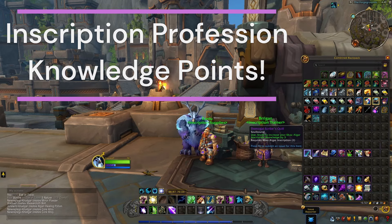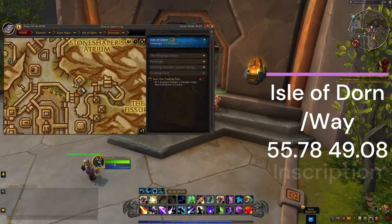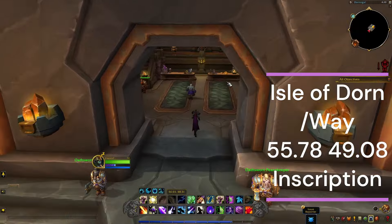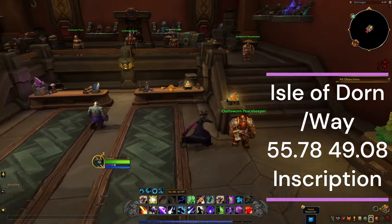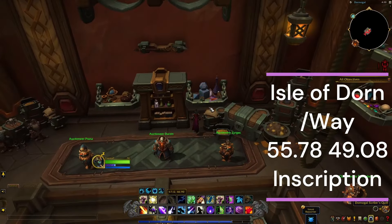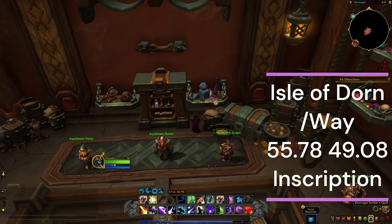The first location is right here in Isle of Dawn, Dawn Ogle. Just make your way into this area, right to the back, and we're going to pick up this little item right here: the Dawn Ogle Scribe's Quill.